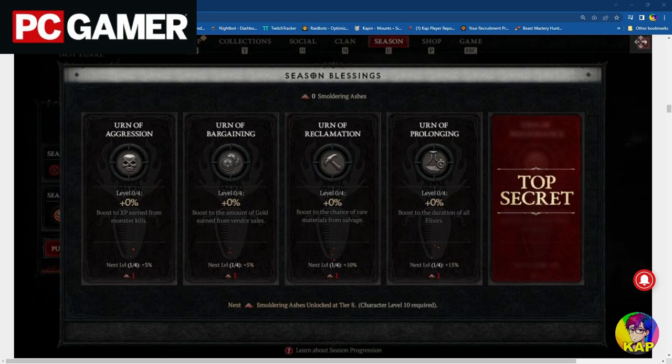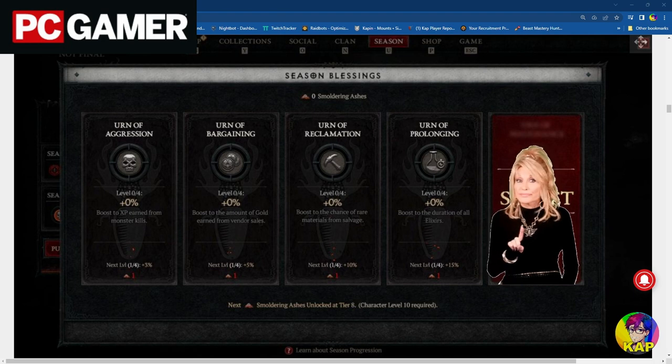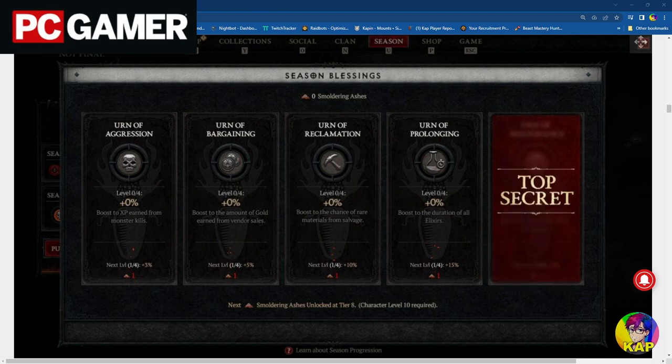As you can see, at various points you'll be earning ashes, and that plays into the blessing system. Here we can see the blessing system — again, in development and not final content shared by Blizzard with PC Gamer. This is where you'd be spending those smoldering ashes earned throughout the season. Seasonal blessing examples include: Urn of Aggression, boosting XP from monster kills; Urn of Bargaining, boosting gold from vendor sales; Urn of Reclamation, boosting the chance of rare materials from salvage; Urn of Prolonging, boosting the duration of all elixirs; and of course a top secret one — because this is Blizzard. The link to the PC Gamer article will be down in the comments.